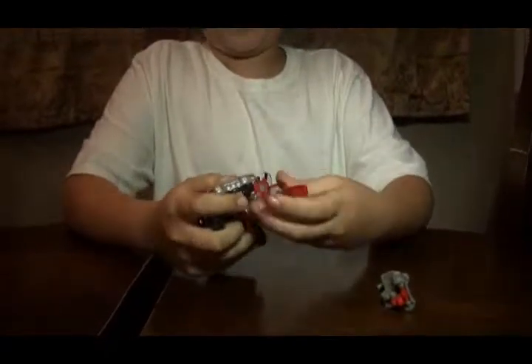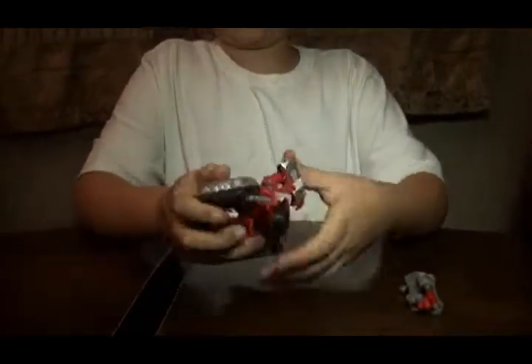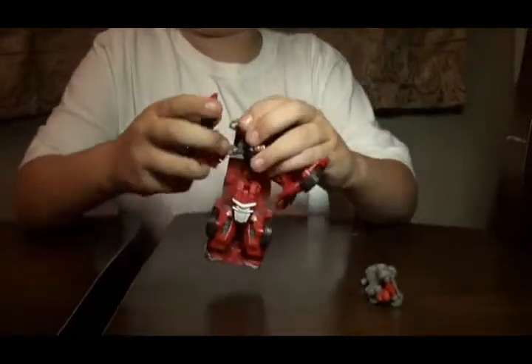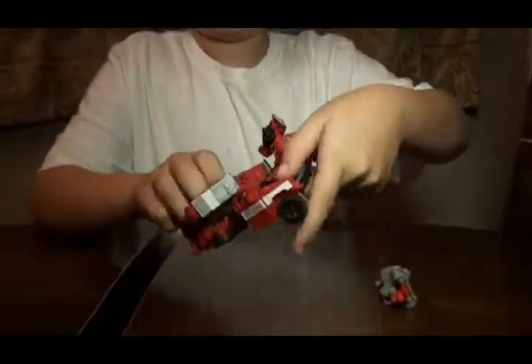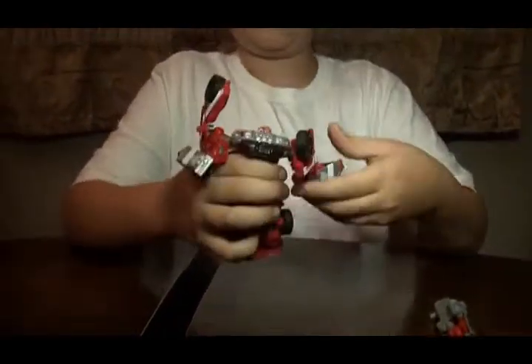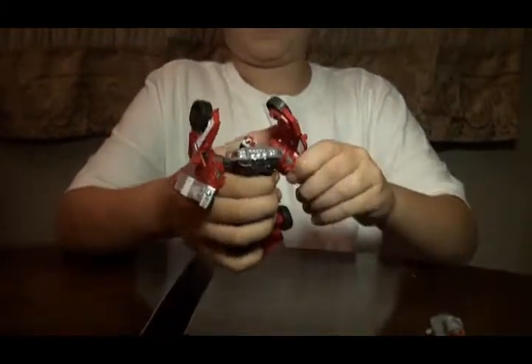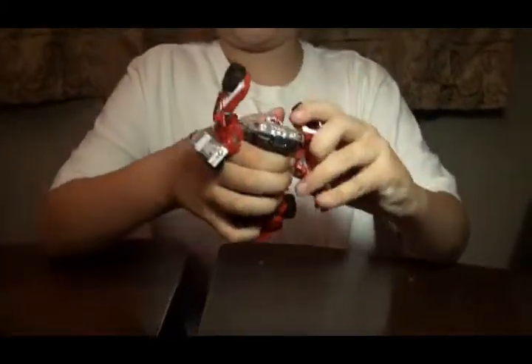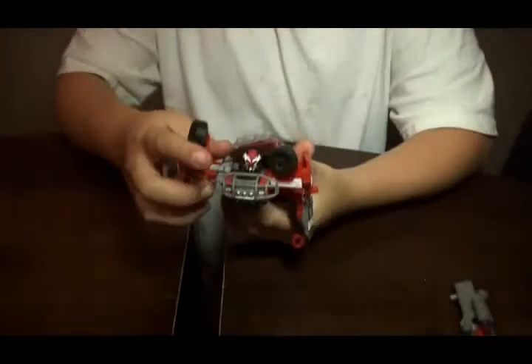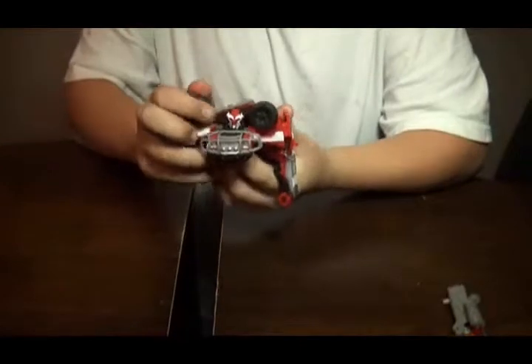You want to unpeg the arms, then you want to twist the body around, and twist the lights around, and you can see his head now. Then you want to bring his arms out and put this on, same thing.